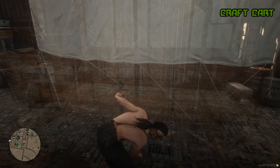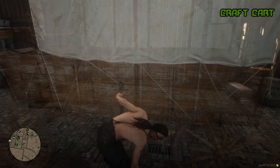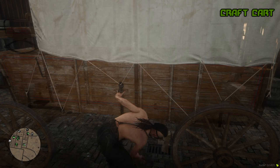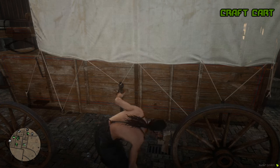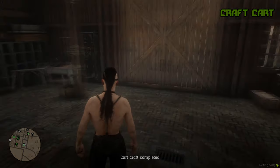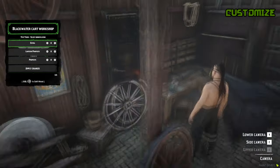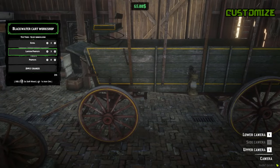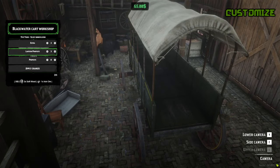When selecting a cart to craft, if you have the materials, the character will walk towards the cart and make an animation. When finished, the cart will be inserted into the database to use in your stable script. Players who have access to the location will also be able to see the carts they have and can customize them.